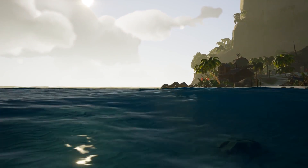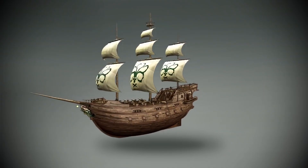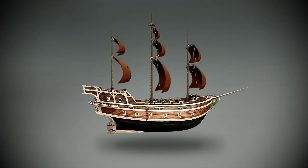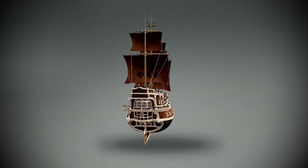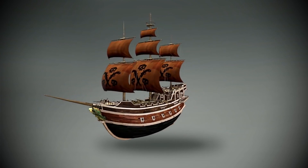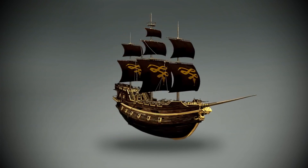Firstly and perhaps most importantly, I strongly feel that you need to be able to make your ship look unique by adding your own emblem to the flag and sails as well as the coloring on the deck and hull and more. This can make every crew's ship their own and it will make the game much more immersive.